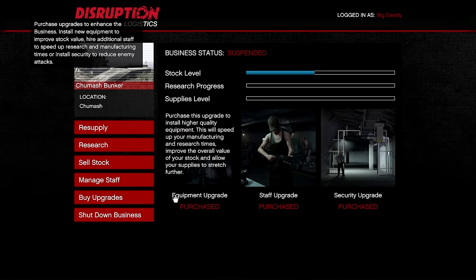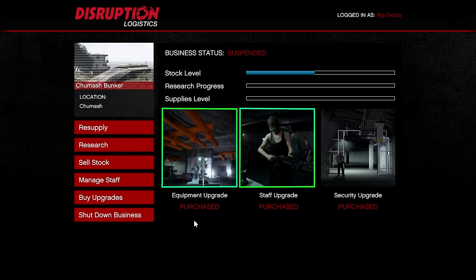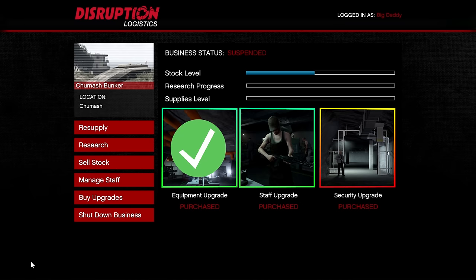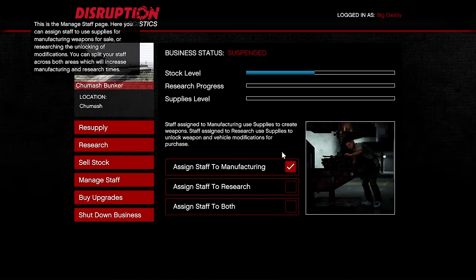The upgrades are really important. I've purchased all three for this business. The equipment upgrade and staff upgrade are the most critical — they make supplies convert into stock faster and increase the actual worth of the stock when selling. The security upgrade is what I always recommend as the last upgrade to get. You definitely want to prioritize the equipment and staff upgrades first.